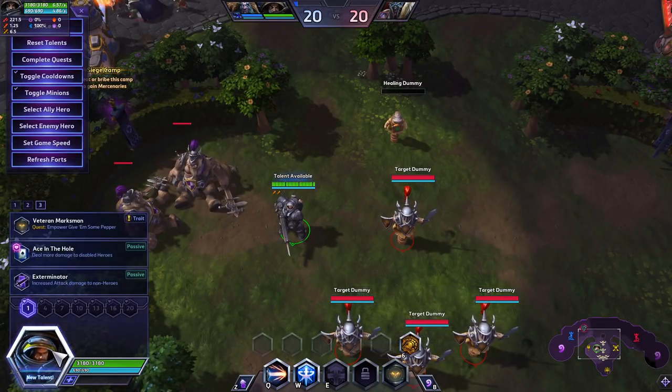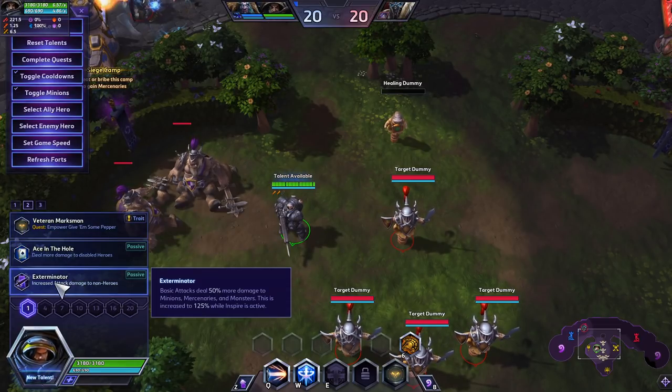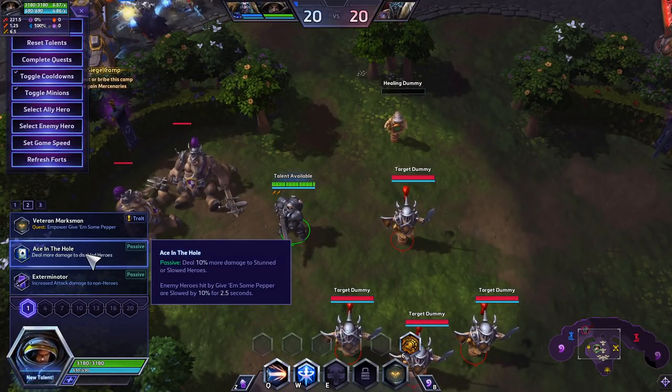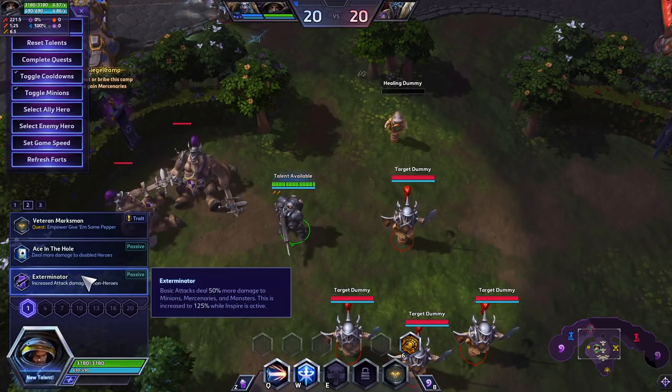Let's get right into his build. At Level 1, I'm recommending Exterminator. Most builds say Ace in the Hole, but that extra 10% damage during a fight isn't going to matter much outside of the competitive environment. Exterminator lets you do camps very quickly, and that's what you need as a new player — the ability to do waves and camps quickly to make a huge difference in all aspects of the game.